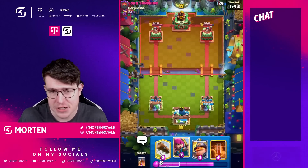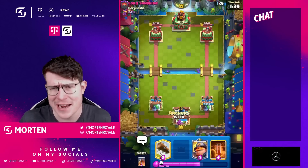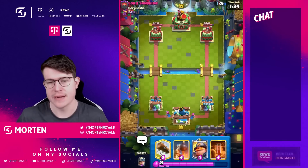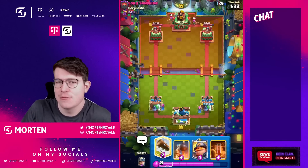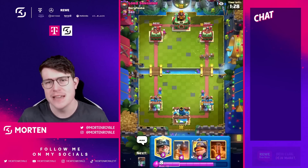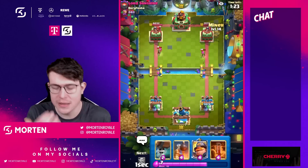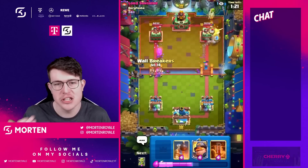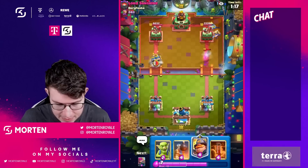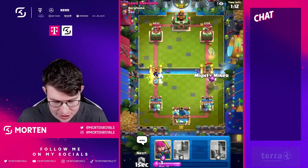Next play — just Archer split. This is the great thing about this deck: you can always play something. Archers are one of the best plays in Clash. You can always split them and it's never a bad play. If they Lava one Archer, you just play Mighty Miner in front of the other and pressure the opposite lane completely. Going for Wall Breaker — that was a really expensive commitment from him.